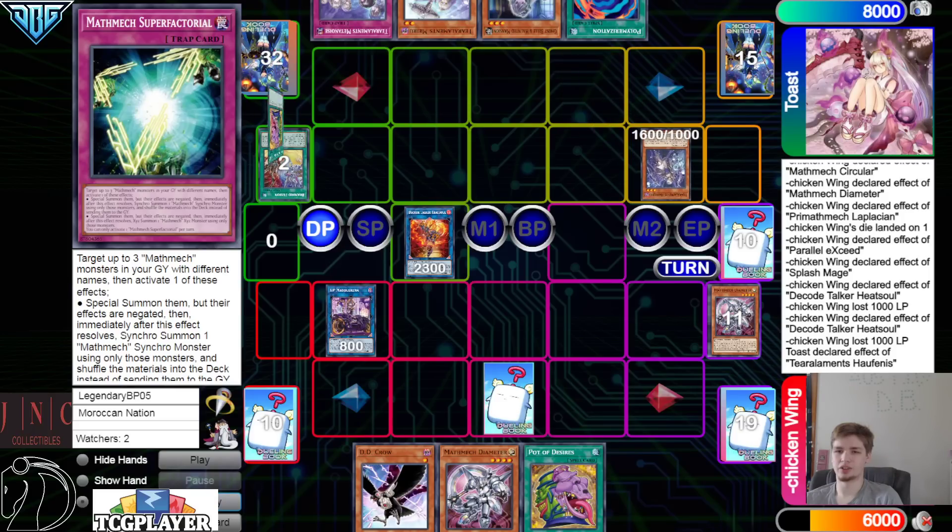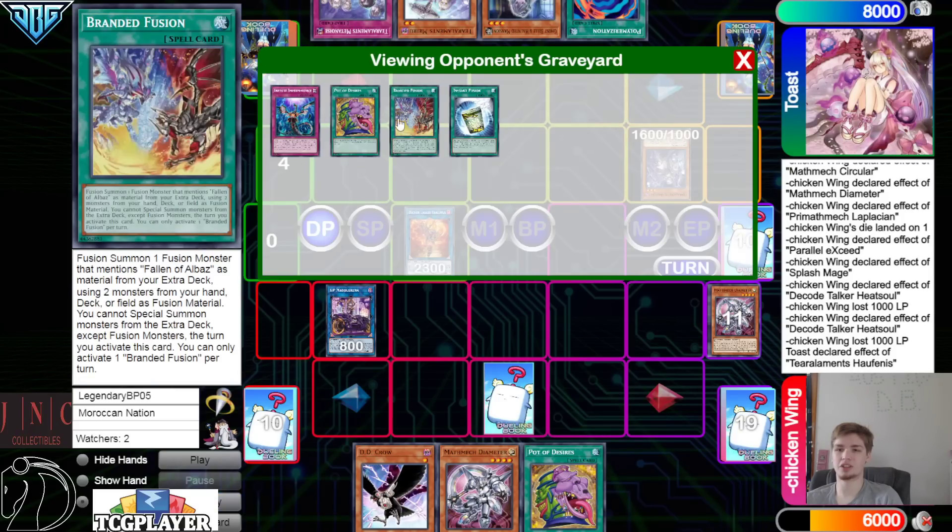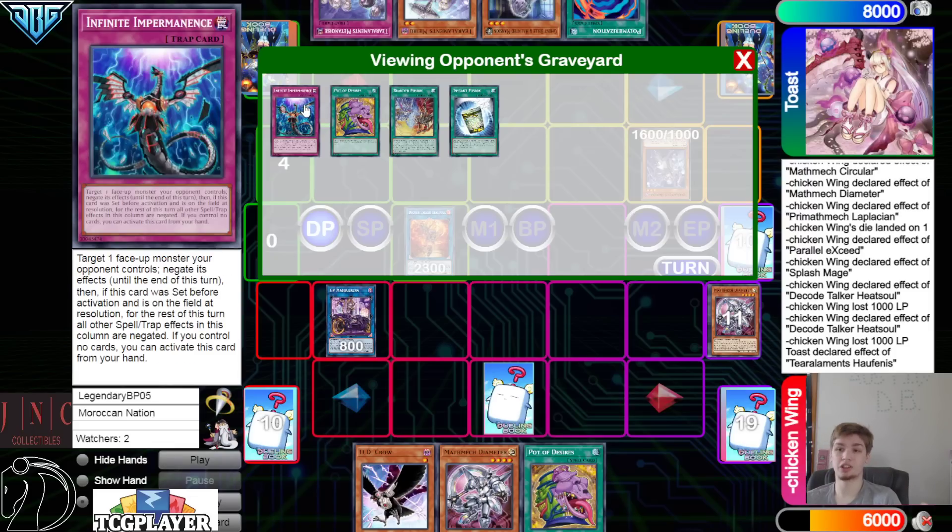They draw Venus. Draw phase activate Heat Soul — pay a thousand — chain Venus to try to summon itself out and mill three. Summon — mills three — completely misses. But we do see a couple of things about their deck: first, the opponent is playing some type of hand traps. A lot of builds currently do not play these — they just play Dark Ruler, Droplet, more hard going-second cards.